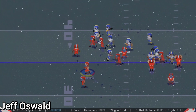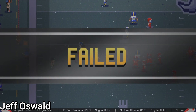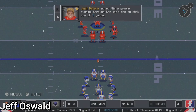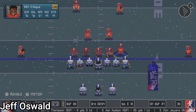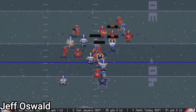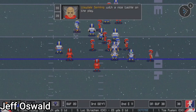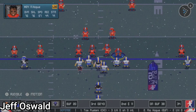In Franchise Mode, you can manage your own stadium and training facility and upgrade them with more items. The way to earn money is by playing games — after each week you get money, and winning gets you more. You can use it to buy upgrades for your stadium, training facility, or rehab center.